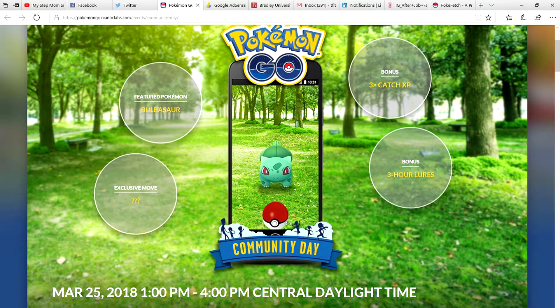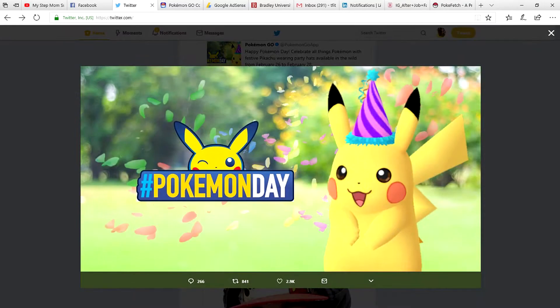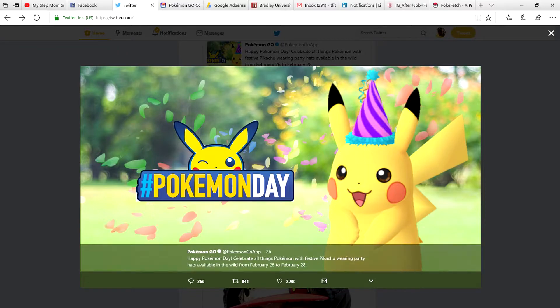Next up, Community Day — I'm pumped. Now the next set of news is Pokemon Day, which was Sunday. We have Party Hat Pikachu roaming around in the wild from February 26th to February 28th. Yes, you can catch a shiny Pikachu with a party hat, making it pretty rare. Niantic is keeping the hat-wearing Pikachus, but now you can have them shiny — so if you're a true collector, try to find a shiny party hat Pikachu.